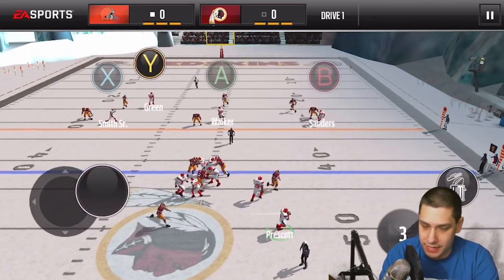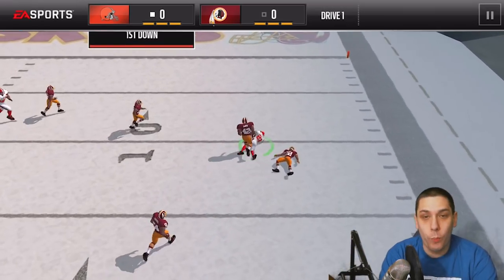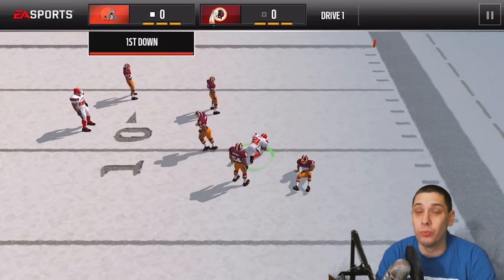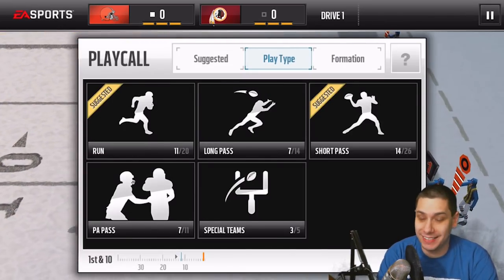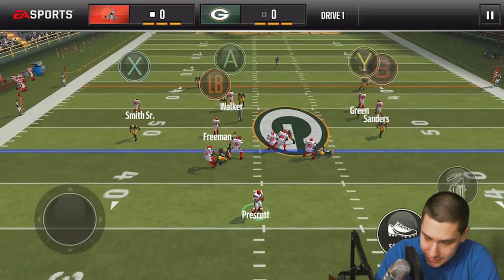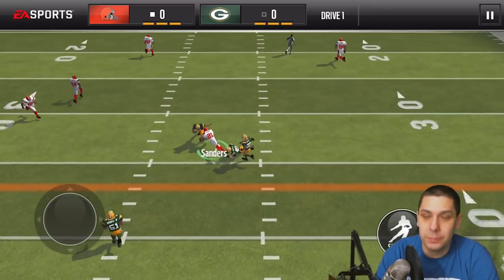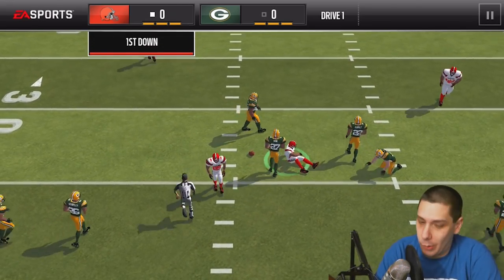Let's try throwing it again here. Oh, he's got a guy coming off the edge — but Emmanuel Sanders! What a throw by Dak, and that was on the run too. Wow, that was nasty, very very nice pass. Alright, long ball time boys. Got him! Nice pass there by Dak Prescott — that was actually a fourth down, I said screw it, we're going for it anyways.